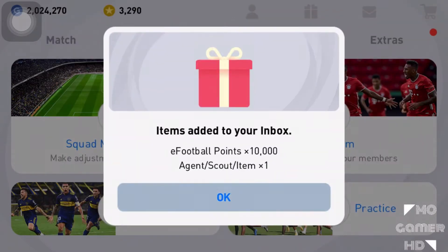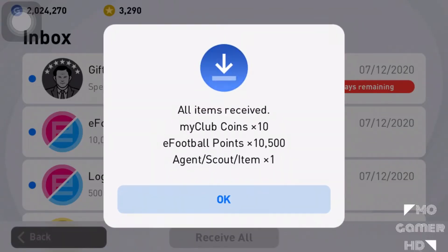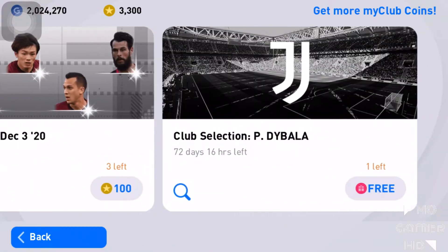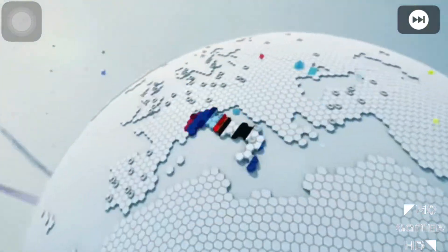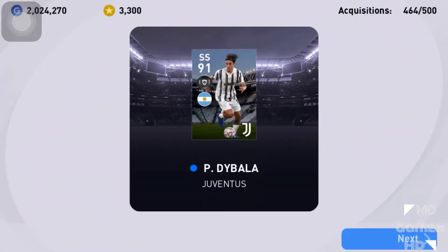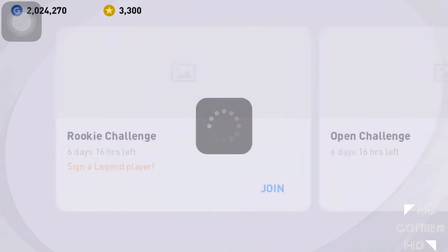We got the free Dybala and 10,000 eFootball points — that's a lot of points. I don't have his featured card, only his carryover card, so his featured card is going to be helping me out. Let's go claim the Paulo Dybala. He's a great card and he'll be useful for Juventus match days whenever that comes. It's a free featured player from Konami — amazing.